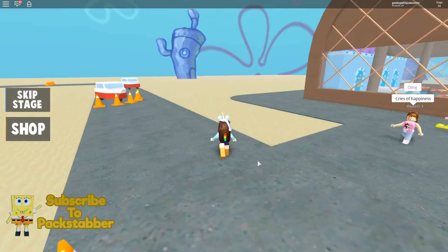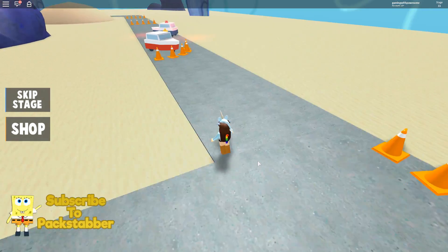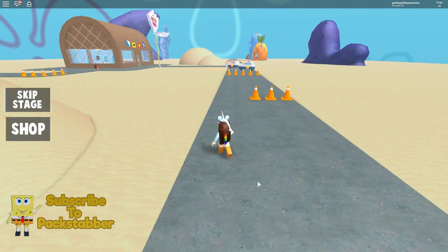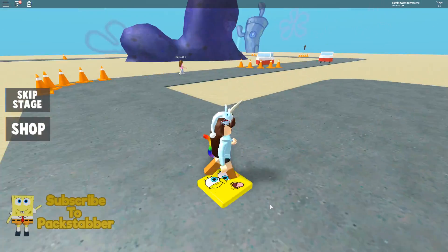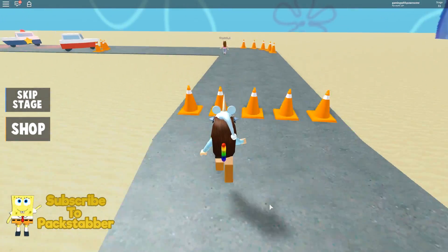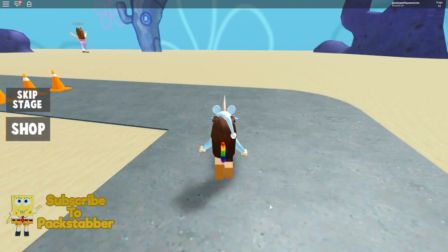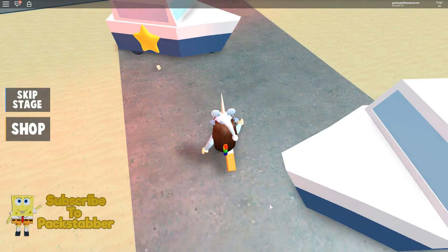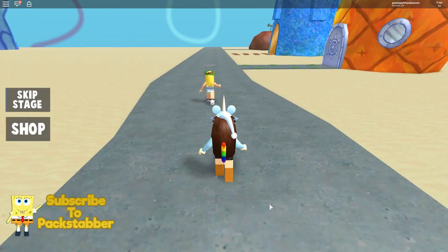We are outside now, kind of in the desert. This is fast — it's like an obstacle course! Jump over these, jump over those — it's very SpongeBob-y in here. Got some police cars over here! That was a mistake. Let's do this again — gonna make sure I don't hit anything. The other paw fan just zoomed over!